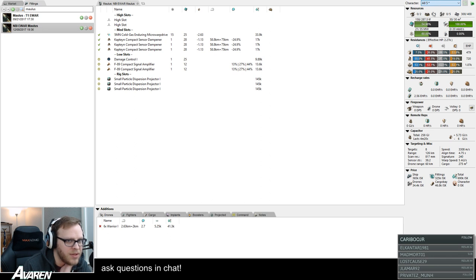At the top right of the Pyfa window you have a character dropdown. You can set it to no skills, all skills, or any of the characters that you've made. If you open that dropdown and choose Open Character Editor, that's where you can click the buttons at the top to create a new character. Once you've created a character with your name, you can either manually set your skills — which is obnoxious and won't update automatically — or you can just click the API tab and put in your info there.